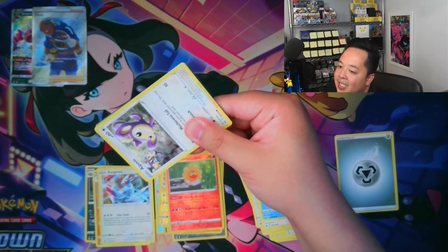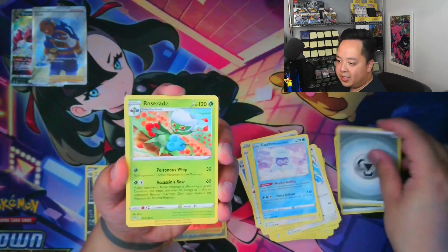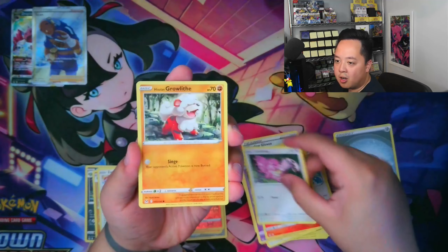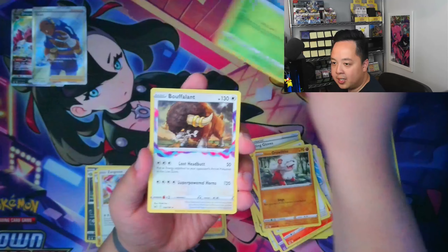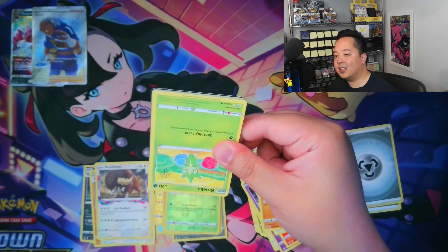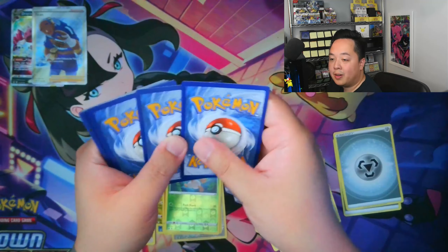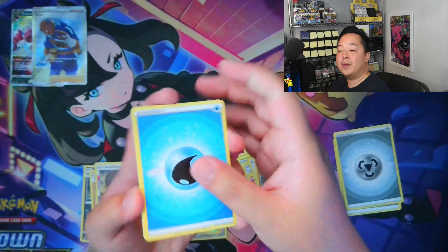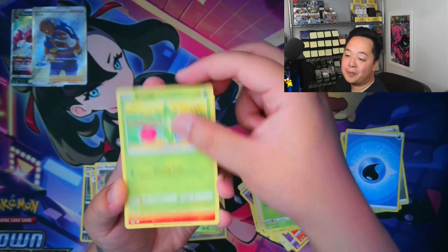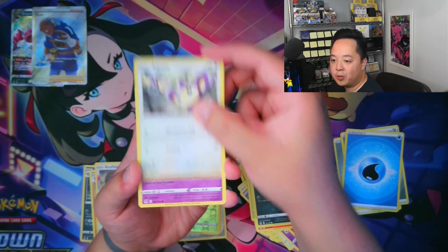I see a little Aipom action in there. Back-to-back metal energies — but do we get back-to-back Lost Origin luck? We got the Lickitung, the Growlithe, the Reverse Nuzleaf, and the regular rare Bouffalant. Last pack magic — I wish I could afford to do bigger sample sizes for you guys. Maybe these videos do well enough where I can buy more product. Not too long ago I bought two of those Crown Zenith GameStop exclusive boxes and they were very expensive for the number of packs they come in — I regretted buying two.